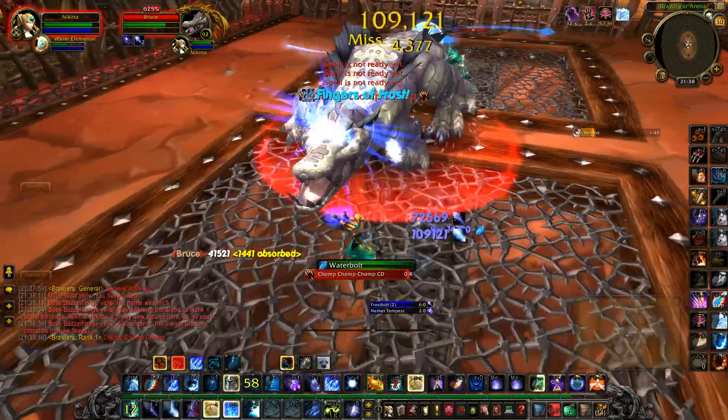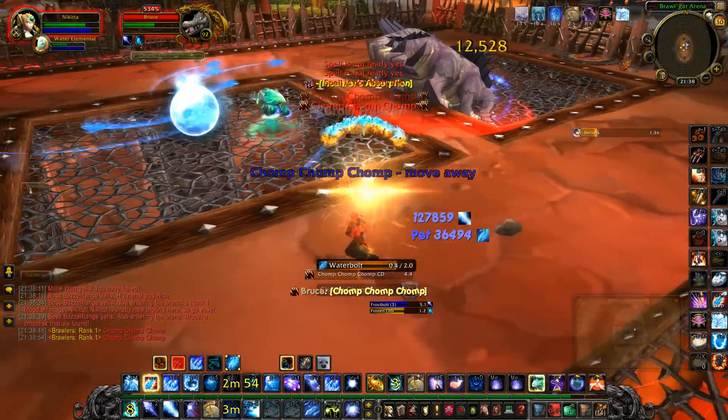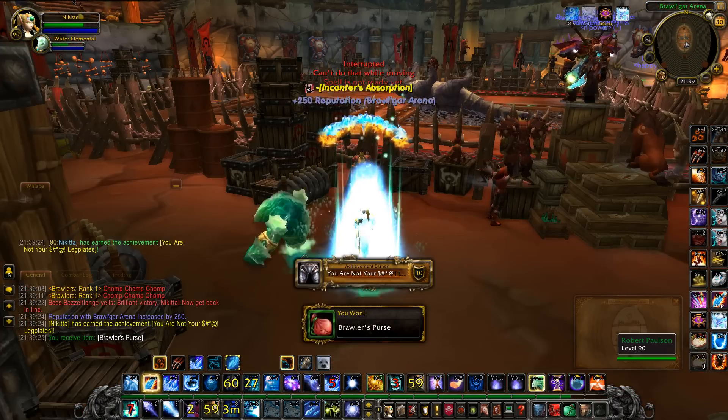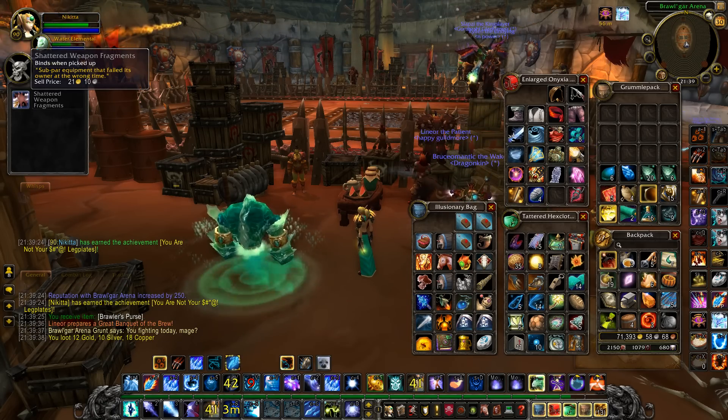Most bosses here have some abilities that one-shot you if you don't move away, so pay close attention when you're fighting them or you won't get far. Every time you win a match you get some gold and a grey item that can be sold to vendors for some extra gold.